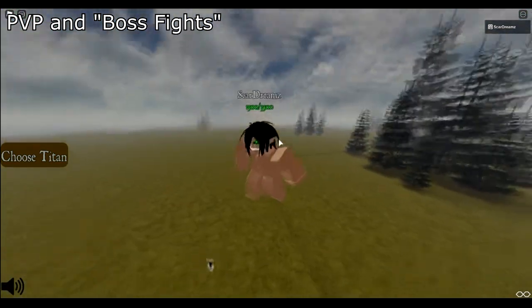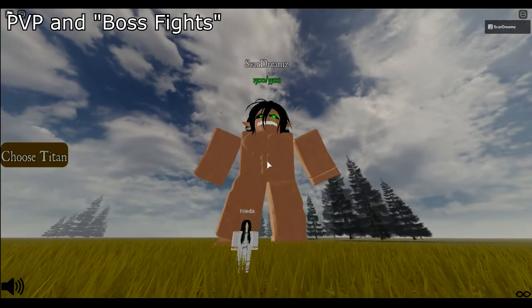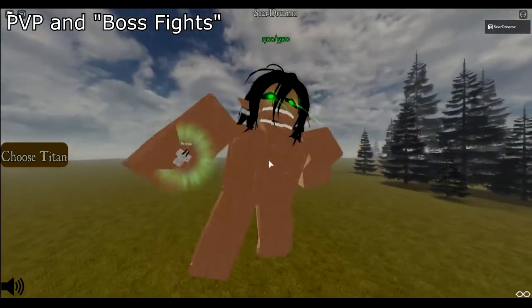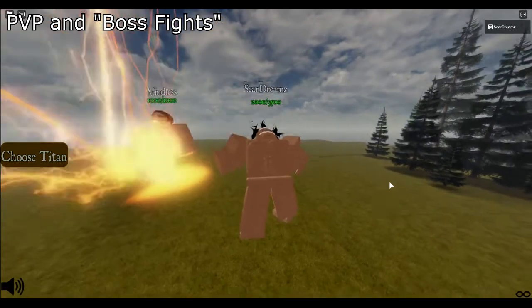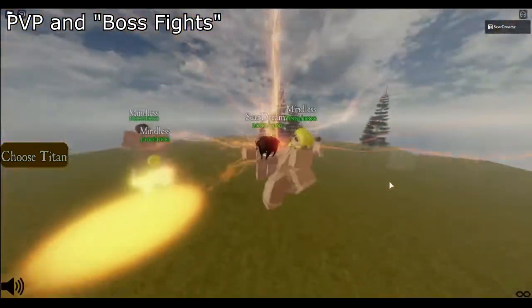In order to obtain the founder's titan, one must defeat Frida. This is done by repeatedly shifting into a titan to lower her HP. Once she is defeated she will turn into her human form, in which you are able to grab her and eat her in order to obtain the founder's titan. Your eyes turn pink and you are able to use her special ability by pressing the X key, which spawns mindless titans.